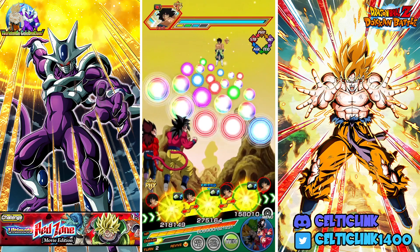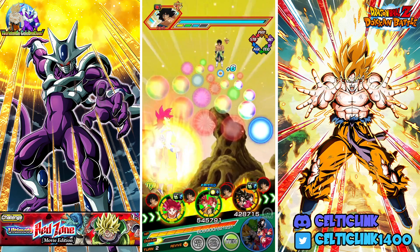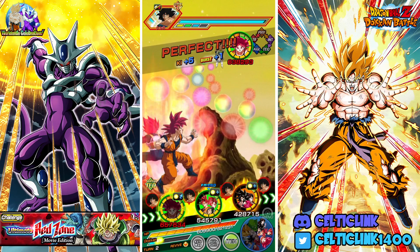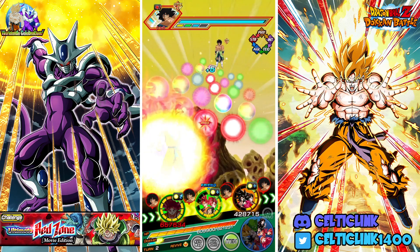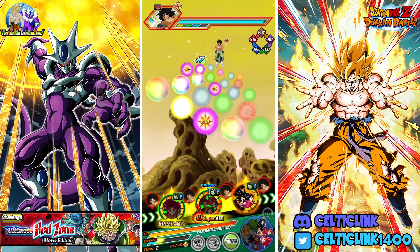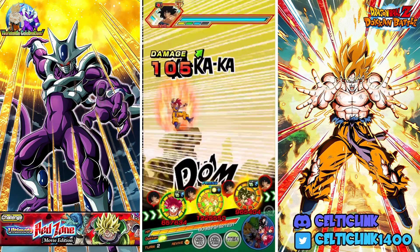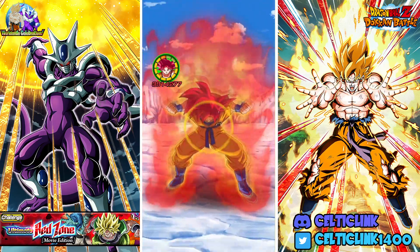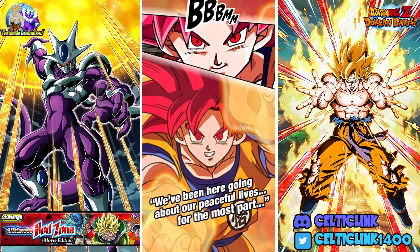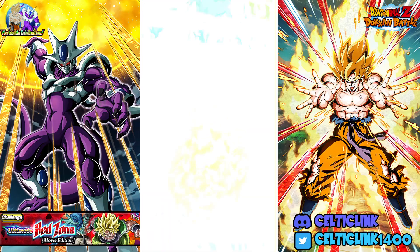We're going to put God Goku in front like we normally do — he's always that good slot one tank for us. We'll have the gods pick up the five STR spheres and the seven spheres here. Everybody on this rotation, except for God Goku, should be getting two super attacks, which means they'll get two defense raises. That will help us as we approach the final phase of this event.